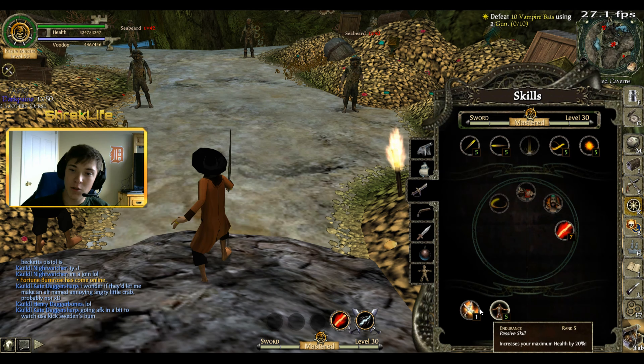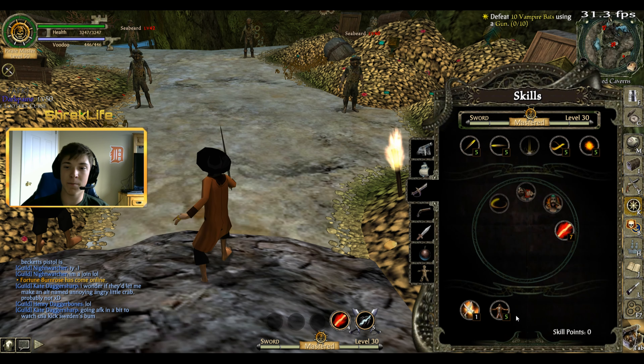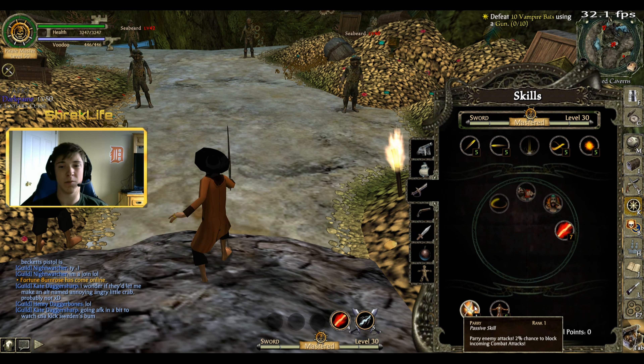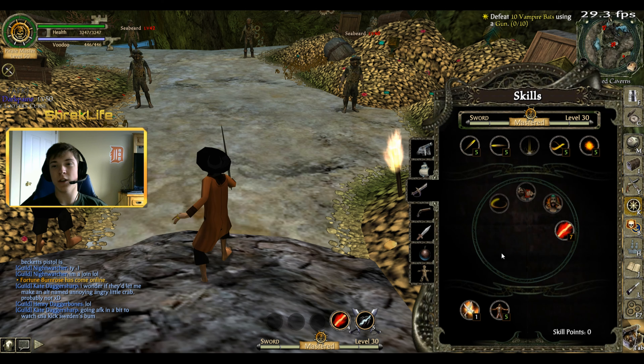Down here there are two random abilities: parry and endurance. I upgraded endurance to full so I have the maximum health I can get. And then the last skill point I just used to unlock parry — it serves a good purpose. So that's it for the sword skill points.